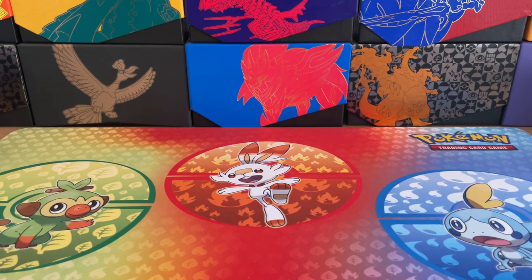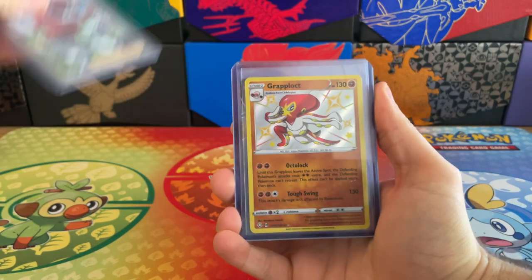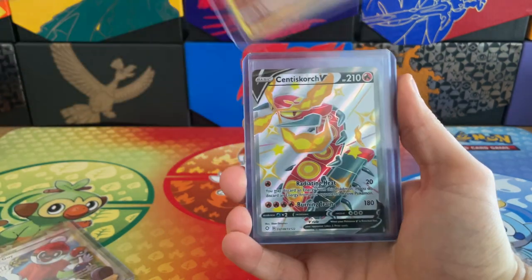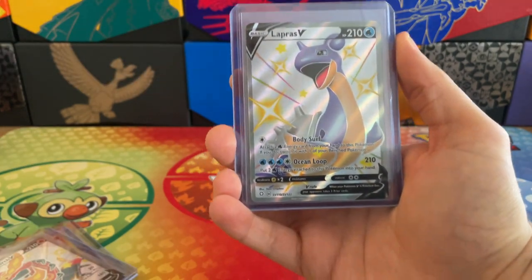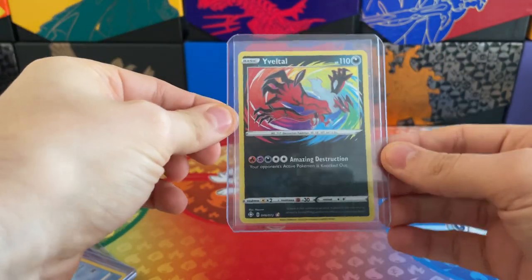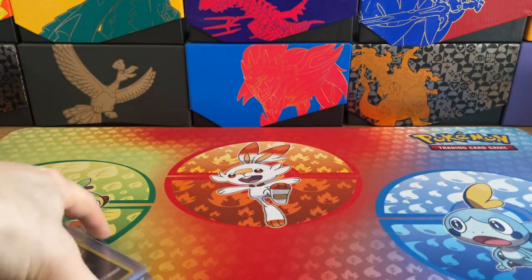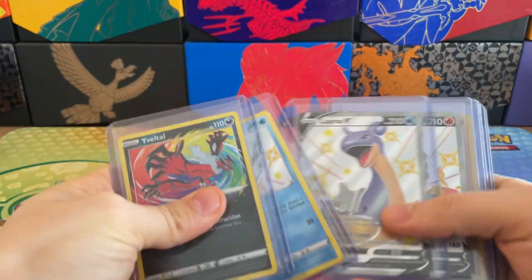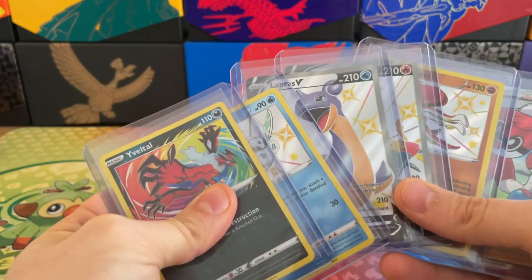We opened up the Eevee Elite Trainer Box of the Shining Fates brand new set and we were able to find the following: a Full Art Ball Guy Trainer Card, the Shiny Grapploct, a Shiny Full Art Centiskorch V, the Shiny Full Art Lapras V, a Shiny Frostmoth, and the Amazing Rare Yveltal. That was our start to the collection on Friday — if you haven't had a chance to watch the video, please do go back and check it out.